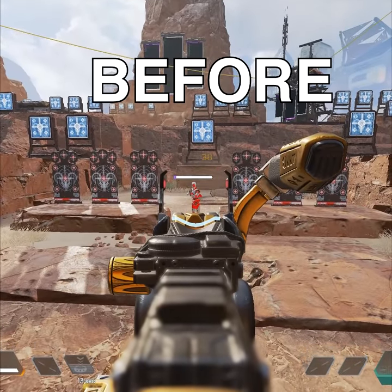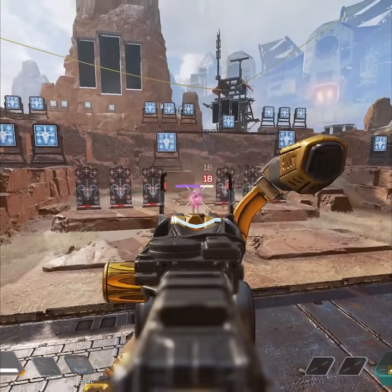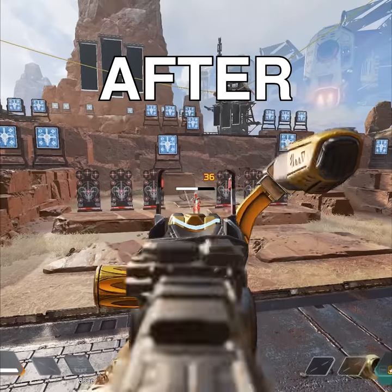Also, the spitfire has been nerfed. Per bullet damage decreased from 19 to 18, and the purple magazine has now dropped from 55 down to 50.